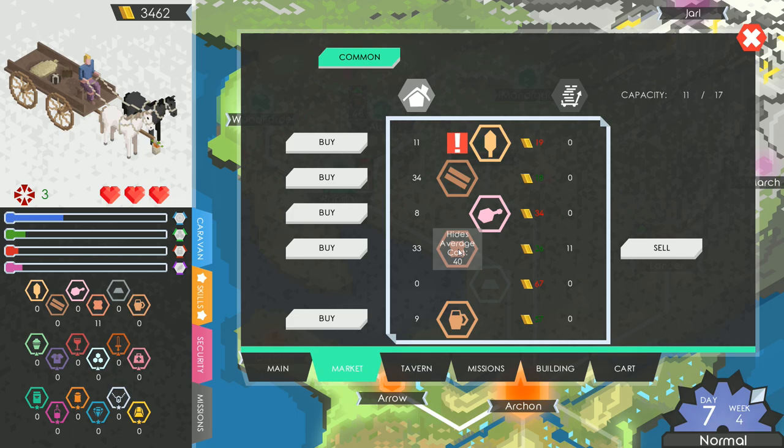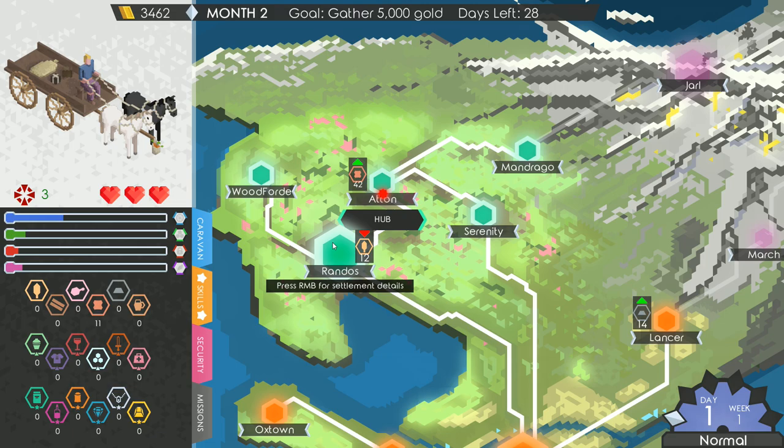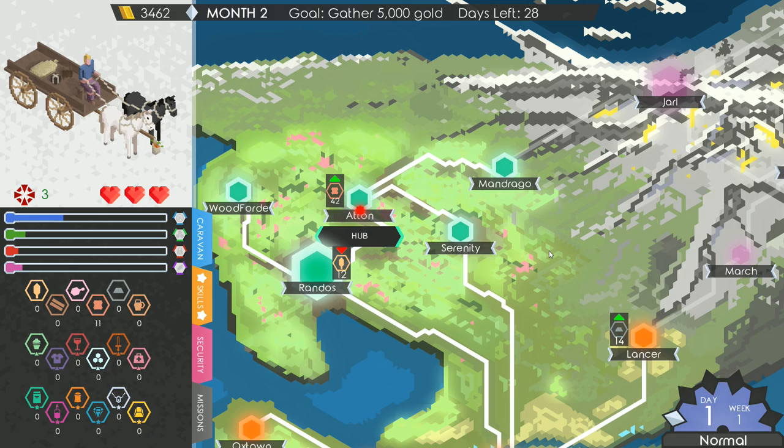Our main goal: reach Junior Merchant rank, which requires gathering 5,000 gold. The reward is unlocking tier-2 perks, and we have 28 days remaining. That's a wrap for this episode — next time the plan is to gather 5,000 gold in 28 days, take some missions, grab a few guards, and start heading to more dangerous areas with more chance for profit but also more chance of being attacked. Thanks for joining me, and I look forward to seeing you next time!